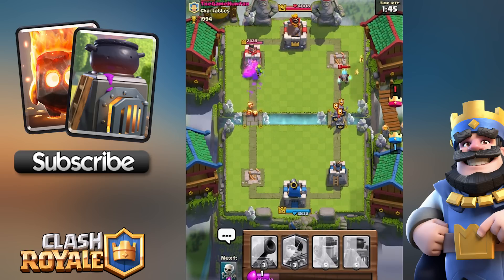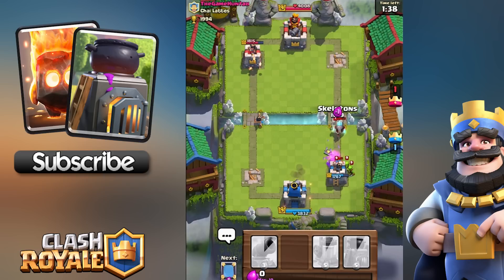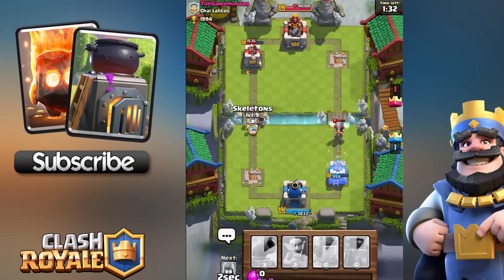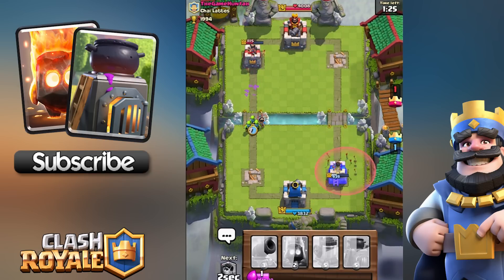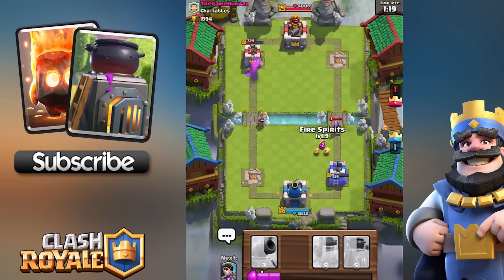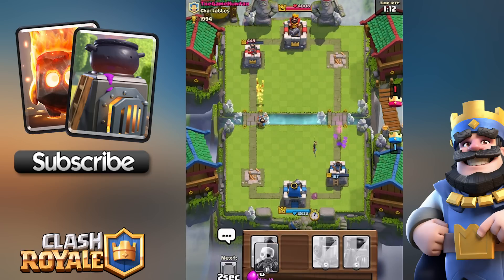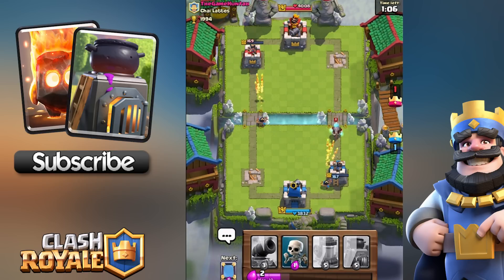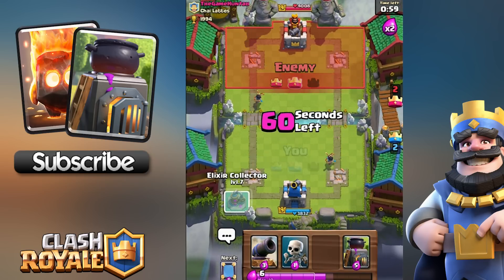I've tested the furnace in a few scenarios — for example against the Sparky, it's really not good against the Sparky because of the spawn time. Every 10 seconds is way too slow to counter the Sparky. If it's already got five spirits out it will stop one charge, but if left alone the Sparky will win and the furnace will pretty much get annihilated. I think they'll probably increase the speed of the spawn time by maybe one or two seconds, and then it'll be worth your while.